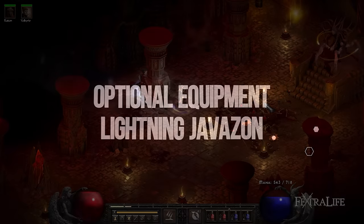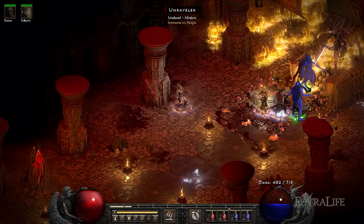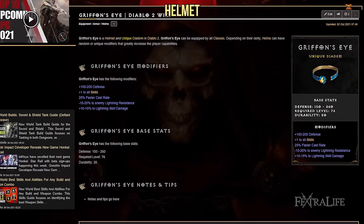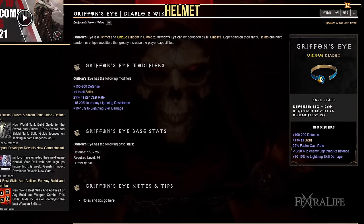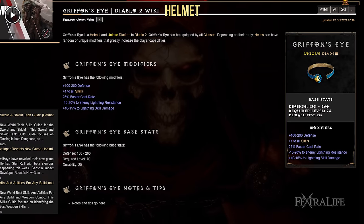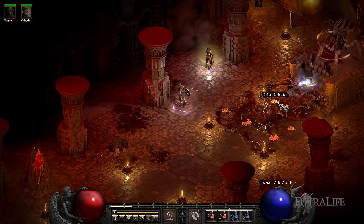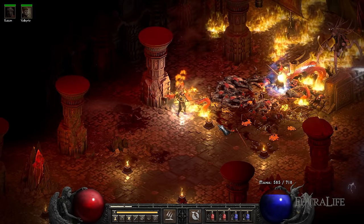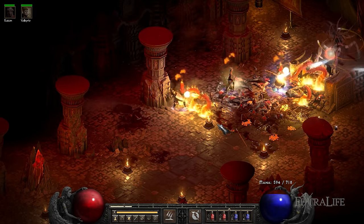Once you're reaching max level, you'll want to start searching for the following equipment to complete your character. For helmets, you want the Griffon's Eye unique. This helmet greatly increases your lightning skill damage and reduces enemies' lightning resistances, making it a perfect match for this build. The plus skills and defense are also great. You can insert a lightning Rainbow Facet to further increase your lightning damage, a Ral rune or any other resistance rune, or a Cham rune for Cannot Be Frozen, which will free a ring slot.